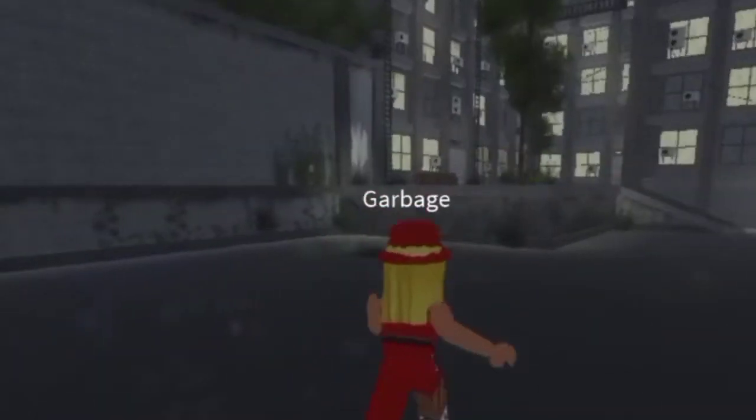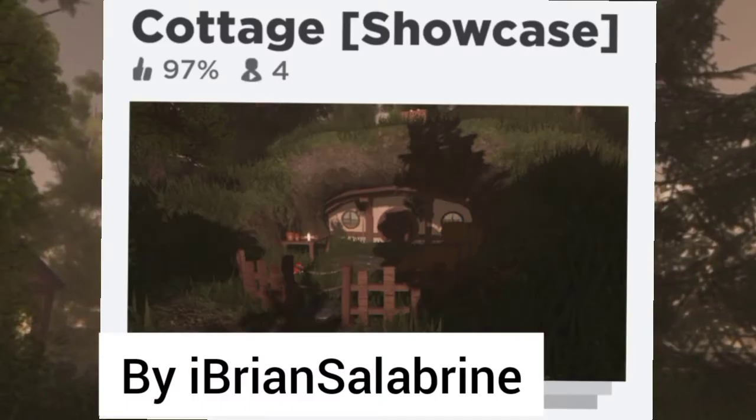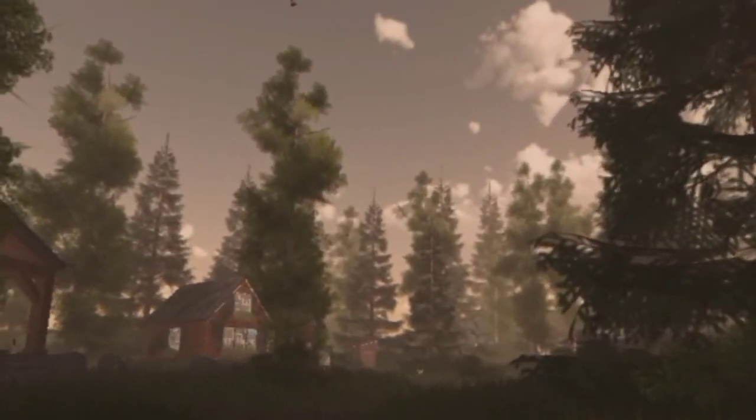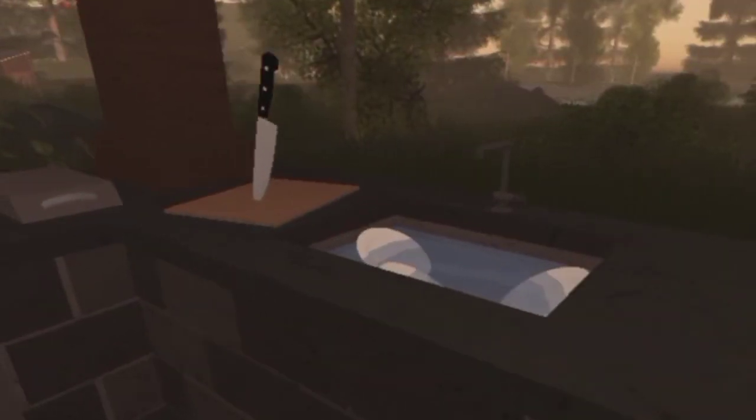And on to the next showcase. Next we have the cottage showcase. This is a beautiful showcase — Stone Cemetery's build. Here we have a nice kitchen, this is like the hangout area. Like a canopy, but not so much like a canopy. And a TV and a fireplace where you can hang out with your friends.